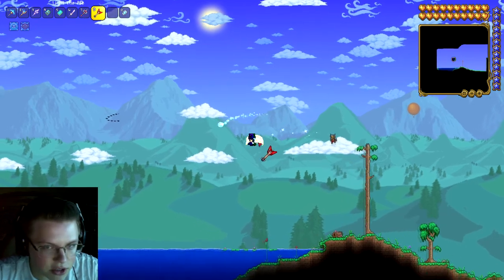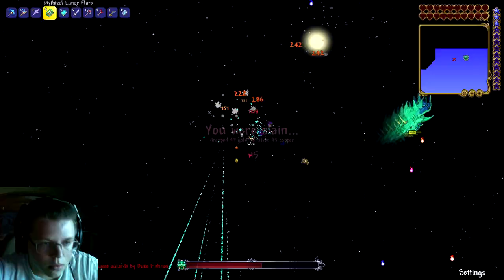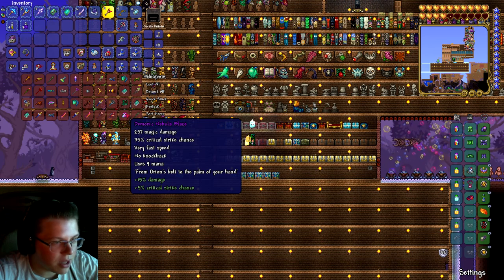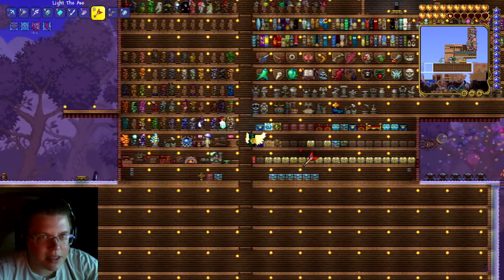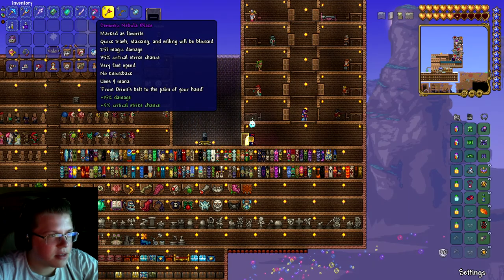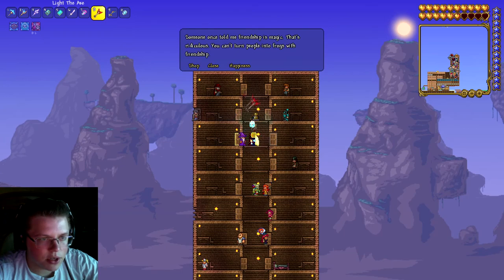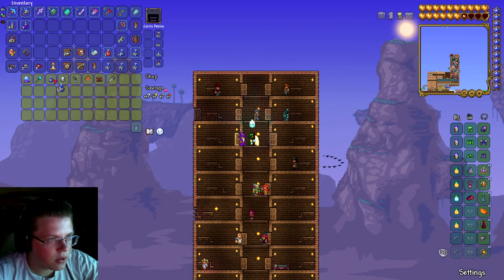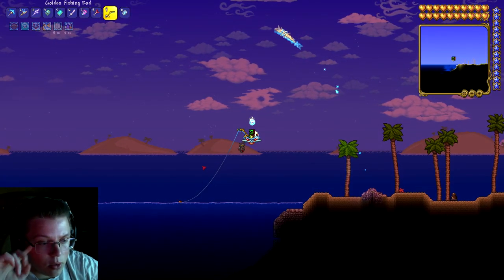We're in another new world and need to wait for nighttime for Skeletron again, so let's go to the ocean and fight Duke Fishron while we're at it. Duke Fishron is hard in Master Mode. The Nebula Blaze - that's the one I'm looking for, not this one. This one's really good for AOE but that's not what I need. I do need Mythical or Demonic on it, and it has Demonic so we're good. Let me buy some more potions from the Wizard and try with this new weapon.